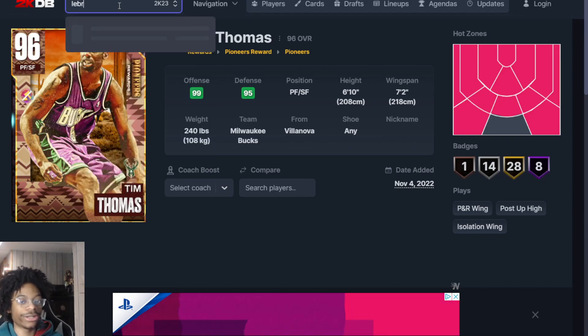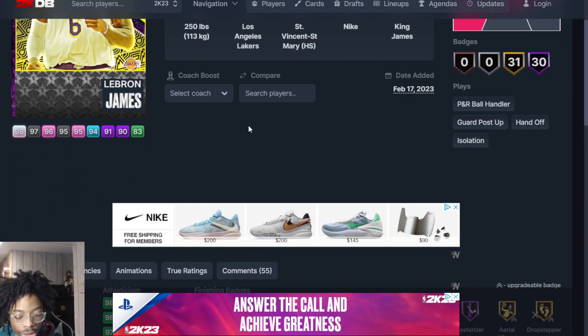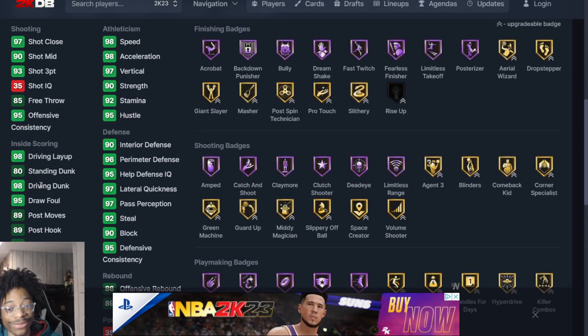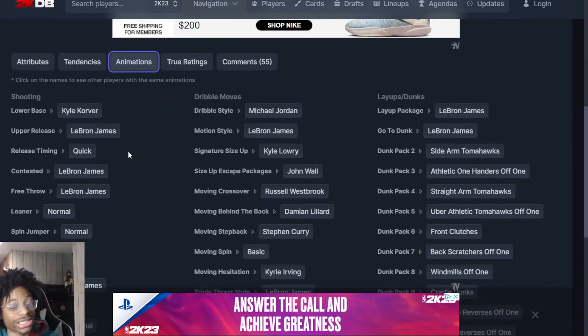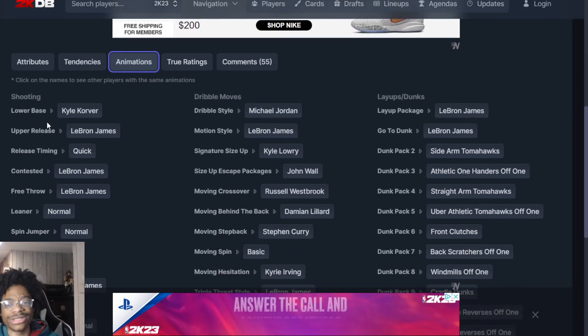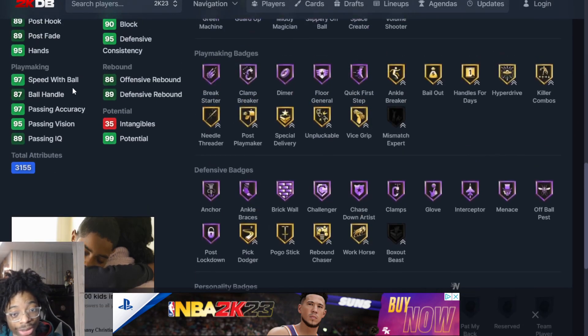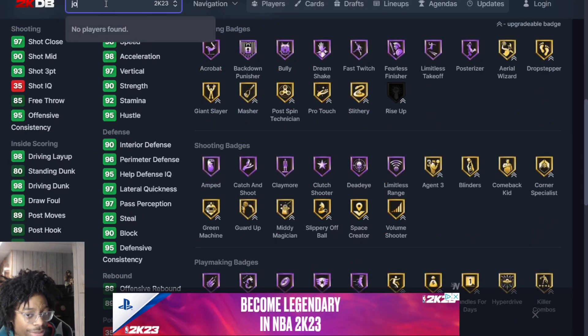Number 11 we got LeBron James, which people might say is low. Kyle Kuzma release is alright — it's nothing amazing, but it's better than his old release. LeBron sometimes sells me out too much but he gets the job done. I have a 50 Hall of Fame badge and he still sells me sometimes, but LeBron is still really good in My Team, so I gotta respect that.